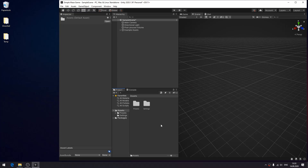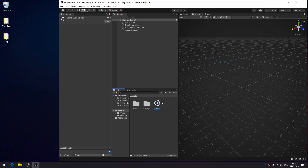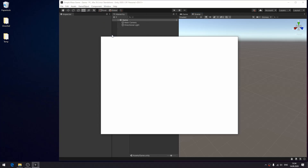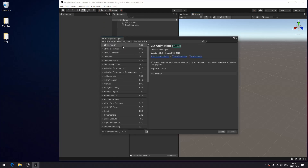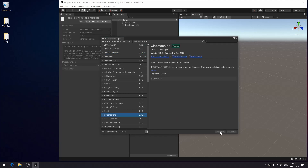Because we removed the scene Unity created for us, we create one in the root folder. Now we need to import some packages: Window, Package Manager. PSD Importer, which as it turns out I would not need. And Cinemachine, which as you will see, I will need.